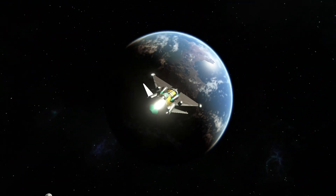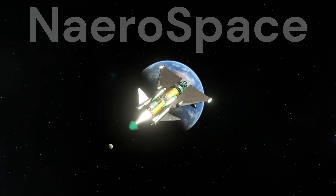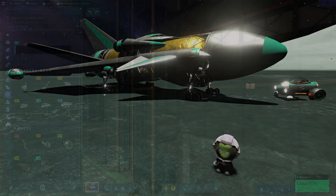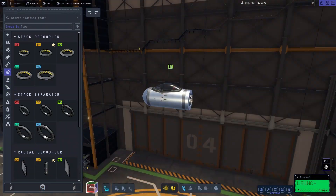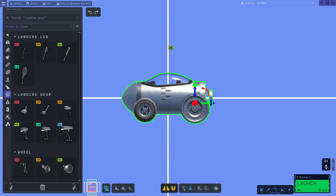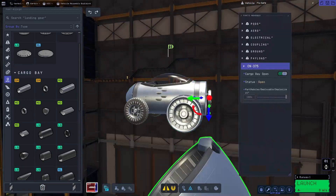Welcome back everyone. My name is Noah and this is NarrowSpace. Today I am stoked to go back to space since my last few missions were on Kerbin. We all know how much Kerbals love space. So we'll be building an SSTO, flying it on a round trip to Minmus, and deploying a rover payload on the surface.